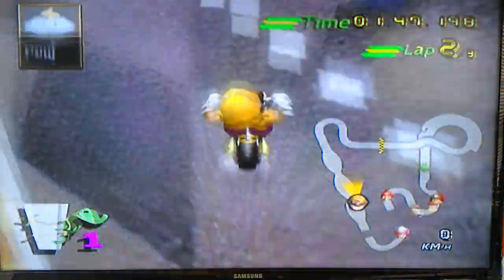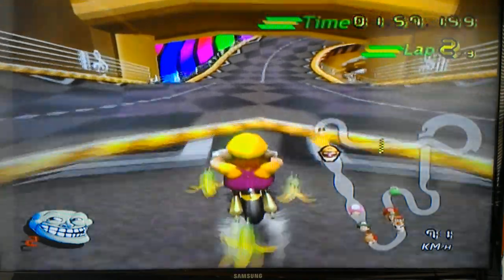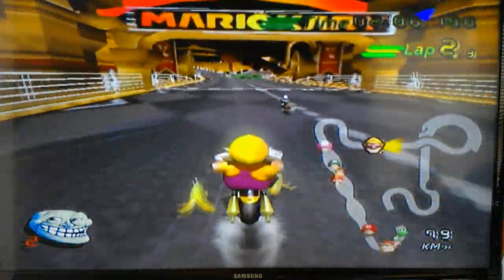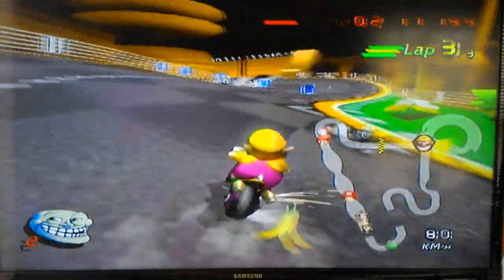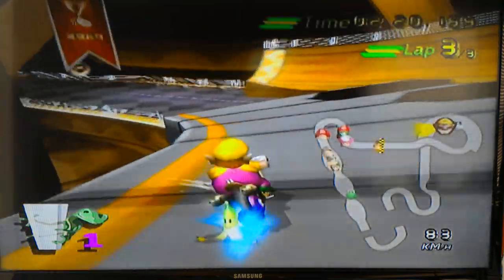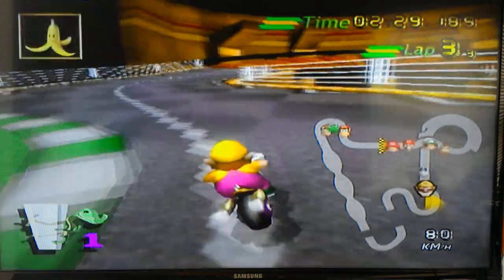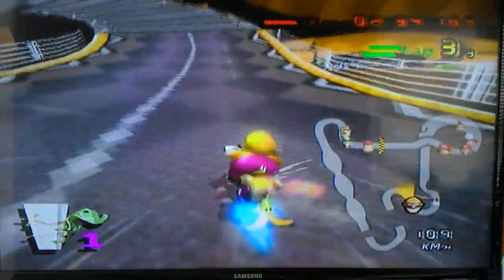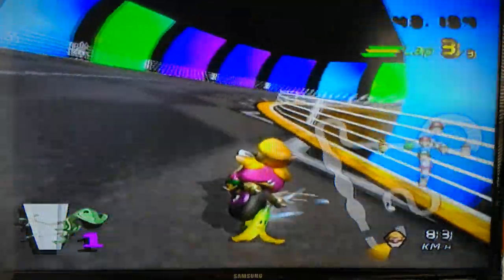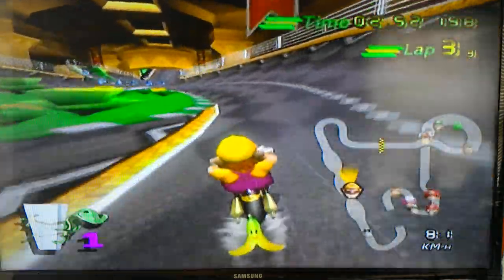Oh hell no. But I still got the item box — hey. It gave me three bananas even though Dry Bones is ahead of me. Throwing bananas ahead doesn't do crap in this game — your aim is always off, it's so annoying. The last time I was on this course, there's a weird gap between the tambourine and the road where there's like an invisible surface you can actually drive on. Red shells in this game never seem accurate — they always crash on a corner, which is good if you're being chased, but not so good if you're the one throwing it.